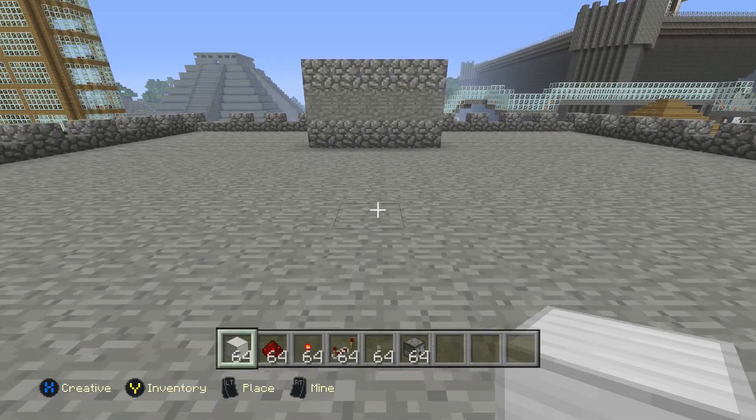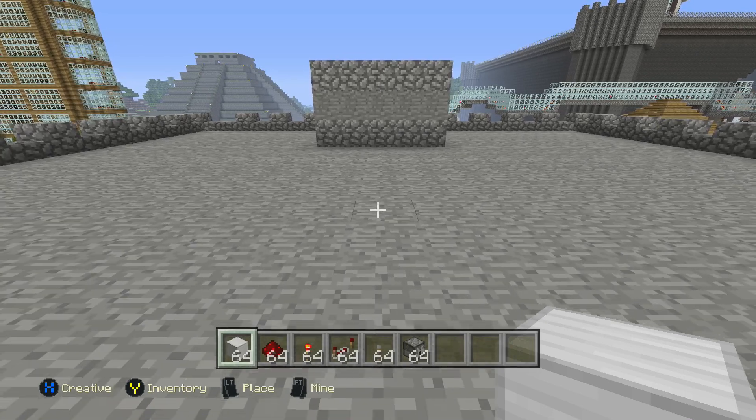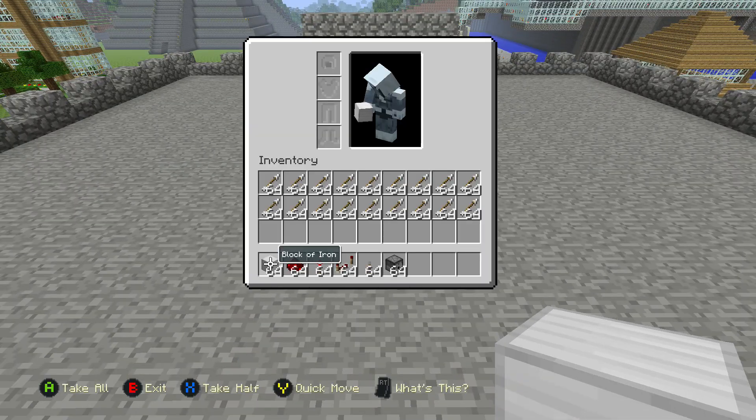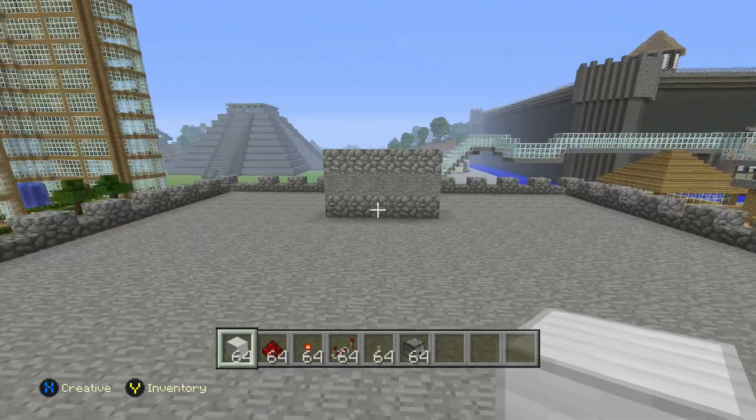It's a very, very old trick, but I guess a lot of people didn't know how to do it, so I'm here to help. What you're going to need is any kind of block that can conduct a redstone pulse — so not like glass or anything. I'm going to use a block of iron. Then you'll need redstone, redstone torches, redstone repeaters, a lever, dispensers, and obviously arrows or fire charges — whatever you want to put in your turret.